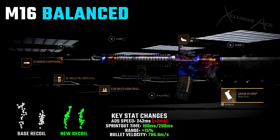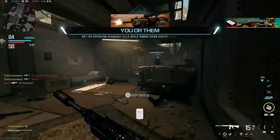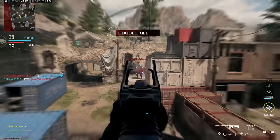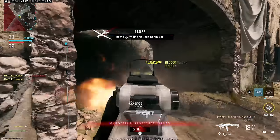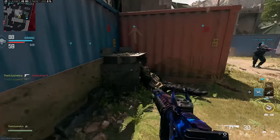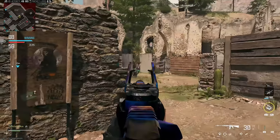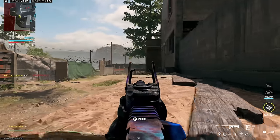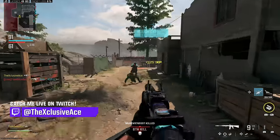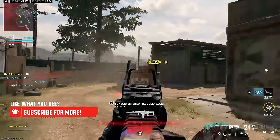If you do want to try out the M16 after this hidden buff, definitely give this setup a shot — I think you'll be pretty impressed with it if you like burst guns. Now at the end of the day, is this going to be a top tier meta gun? Probably not. I would definitely still rather go with one of the many full auto guns in the game that are going to be killing very consistently. But if you want to play around with a burst assault rifle, in my opinion for 6v6 this is currently your best option after this update. I'd love to know what you guys think about the M16 after this hidden buff in the comments down below — how are you feeling about it? If you enjoyed the video, a like rating is always appreciated, and don't forget to subscribe for more. I'll talk to you guys next time.